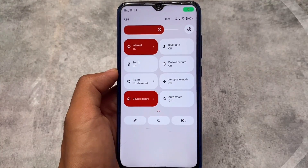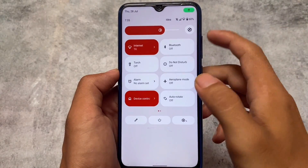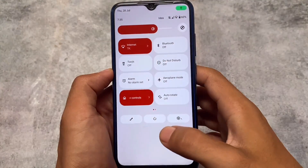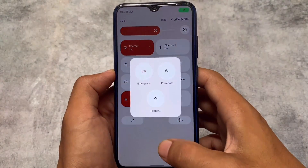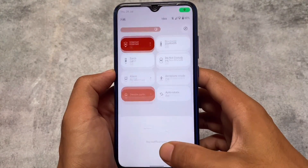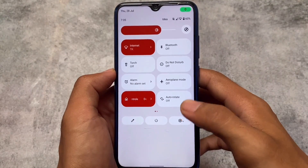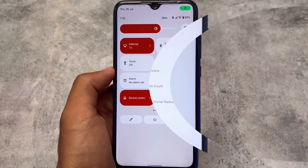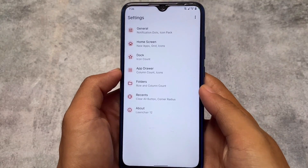First, a quick look at the quick settings panel. It will not give you an Android 11 style quick settings panel, but if you love Pixel Experience ROMs and don't like the dark quick settings background, then yes, we have the light quick settings background available in this version, which might be a positive thing for you.